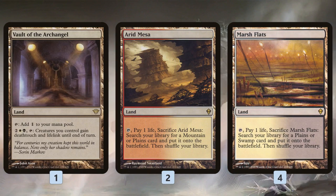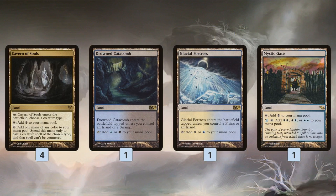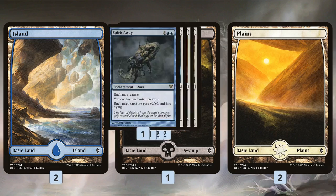In the mana base, Vault of the Archangel is the only really exciting land — it gives all of our stuff lifelink and deathtouch, makes it hard to block, and helps us win the race. Then some fetch lands, some shock lands, some random duals including Cavern of Souls, which takes advantage of the fact that all of our creatures are spirits, and then some basic lands.